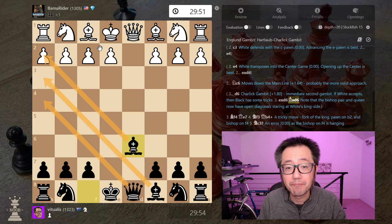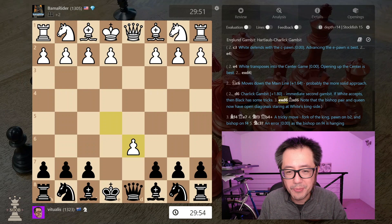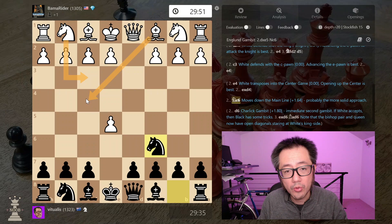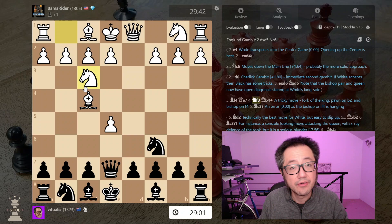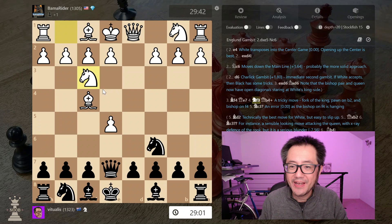If you look at the chess database, black and white win approximately equally with the Charlick Gambit. A little too spicy for my taste. I prefer the main line: immediately attack that pawn with knight to c6. The opponent will either develop their knight or bishop to defend the pawn, and whichever one they play, you next play queen to e7 to place yet another attacker on the pawn. Order doesn't matter — you end up in the same position.